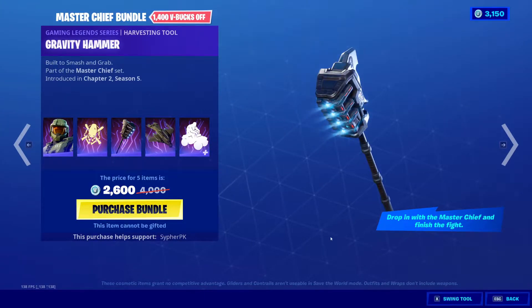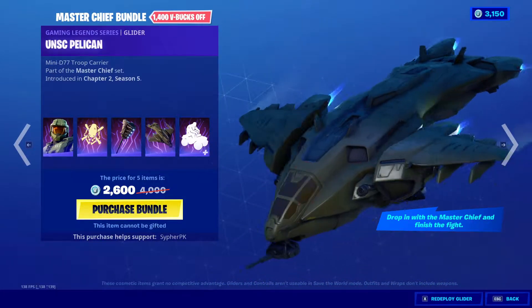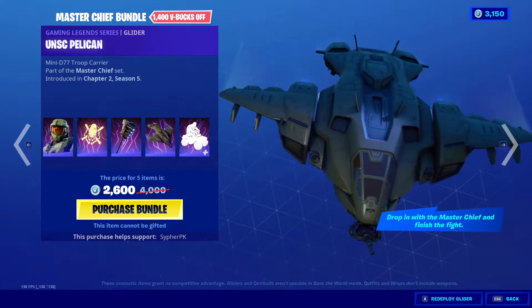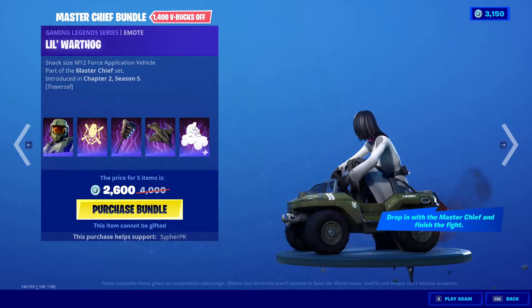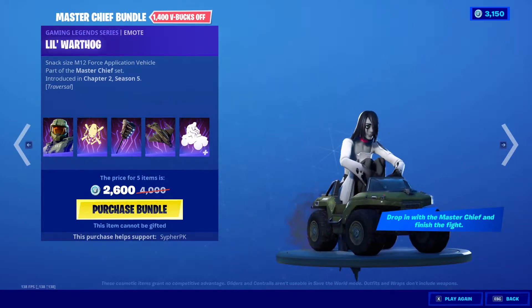I like the hit effect on that. For the glider, we have the UNSC Pelican — looking pretty dope, can't even cap, I like that. And then the emote: Lil Warthog. You just get to ride around on a Warthog, that's pretty sick.